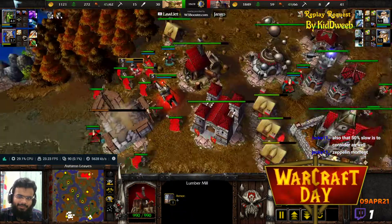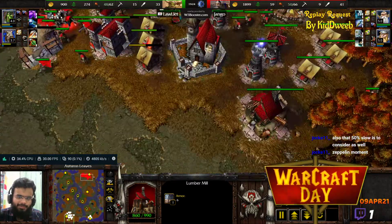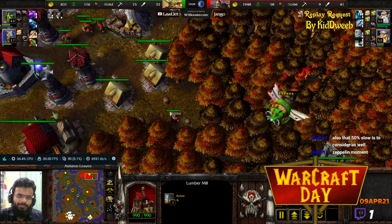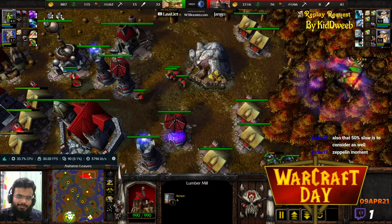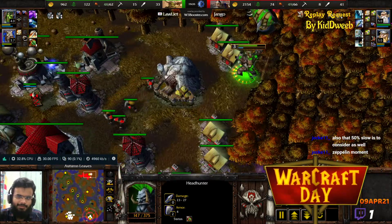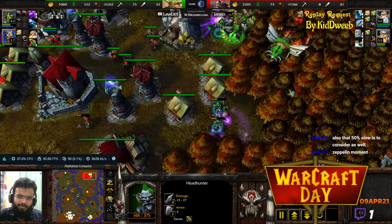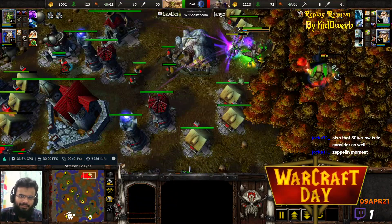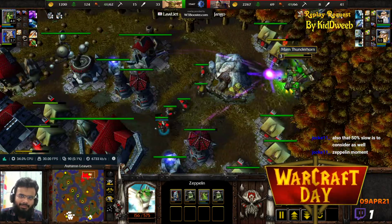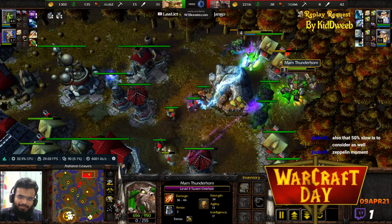Why does Jango have 2 Lumber Camps? I think that one was a mistake — he probably wanted to put down an Altar and put down a Lumber Camp by mistake. There's the Zeppelin! He's going to drop down a couple of Headhunters in the back, but I don't think those should be the units he wants to use. There are way too many towers there; I really don't think the Zeppelin micro is going to do much here. A lot of mana is being siphoned away.